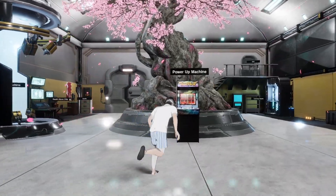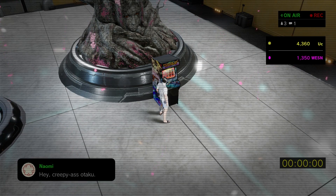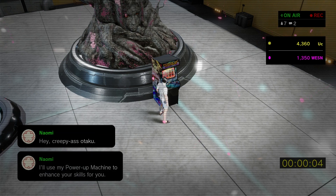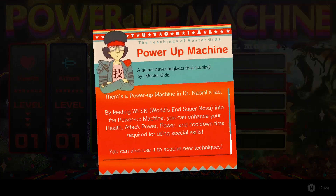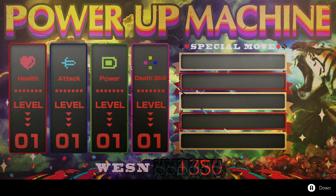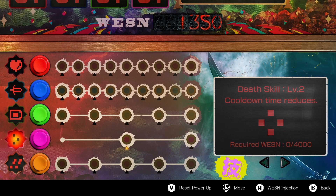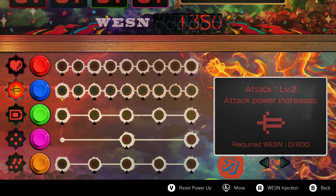What the hell is this - this is what I wanted to know. Power up machine! Hey, creepy-ass Otaku. 'I'll use my power up machine to enhance your skills for you. Stick in all you got.' Okay, I'll read this to myself. I can use these points to upgrade stuff but how do I do that? Oh no, there's so much you can do with this.